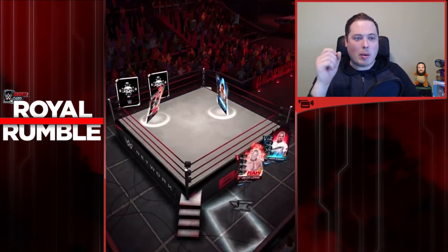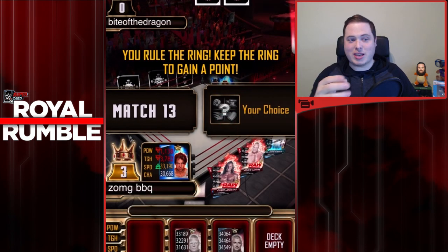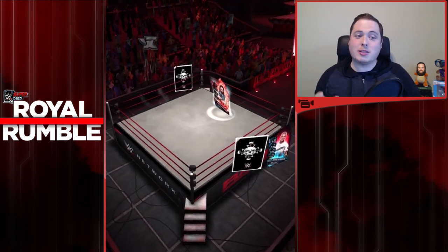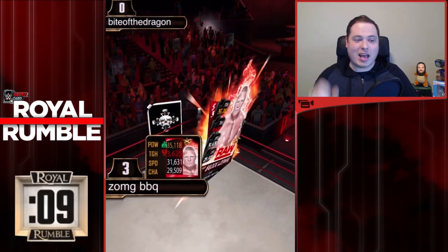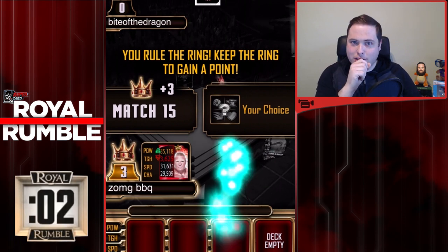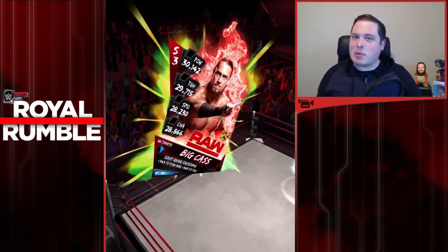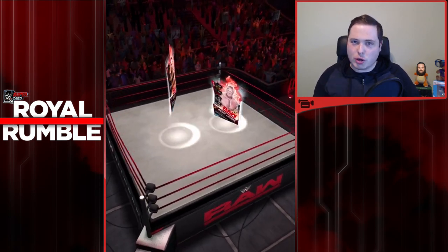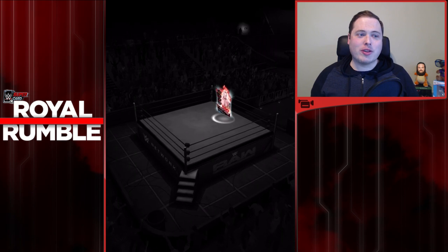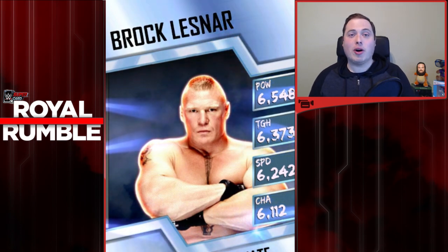Heath Slater takes him out as Dean Ambrose jumps in and takes care of business. The Miz eliminated by Dean Ambrose. Seth Rollins comes in and gets chucked over the top rope. Seth Rollins comes back trying to take out Dean Ambrose - he does manage to this time. Whereas Brock Lesnar jumps into the ring. And now the 10 countdown for the number 30 entrant - it's Big Cass. Brock Lesnar, the Beast Incarnate, is the first winner of the WWE Supercard Royal Rumble matches.